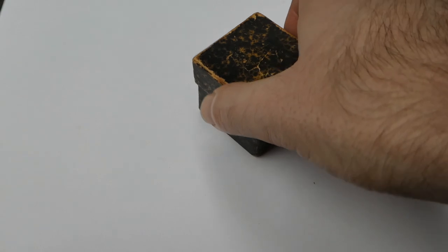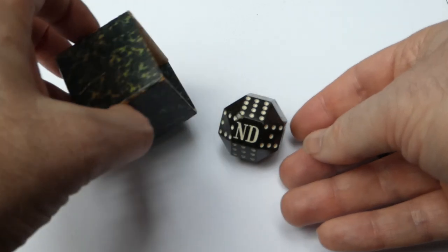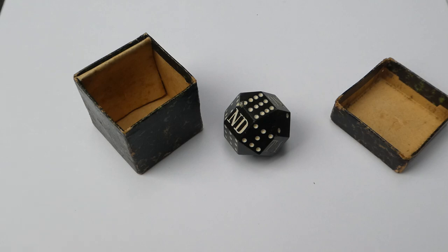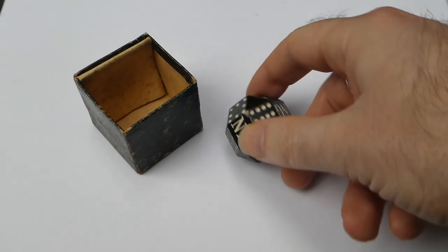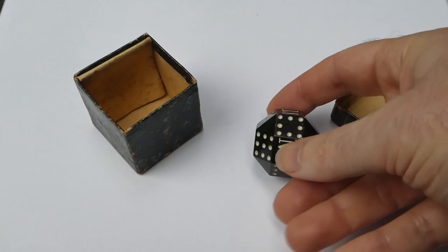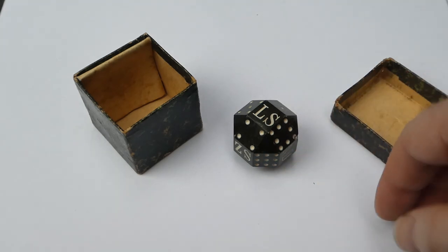At an antiques market a few months ago I found this. It's an antique die for a game. It's in the shape of a rhombic huboctahedron, which has 18 square sides and 8 triangular sides. These triangular sides have no mark on them, so those don't take part in the game, so it's essentially an 18-sided die.